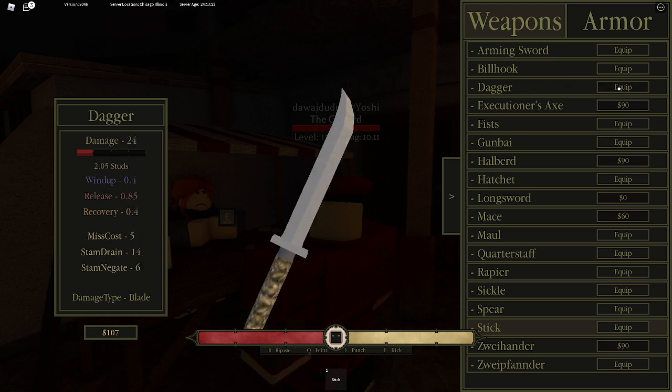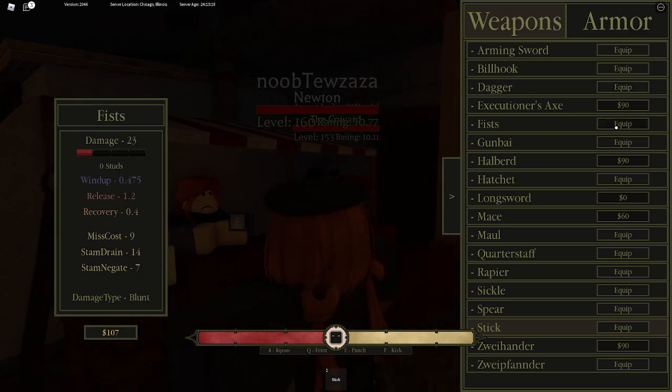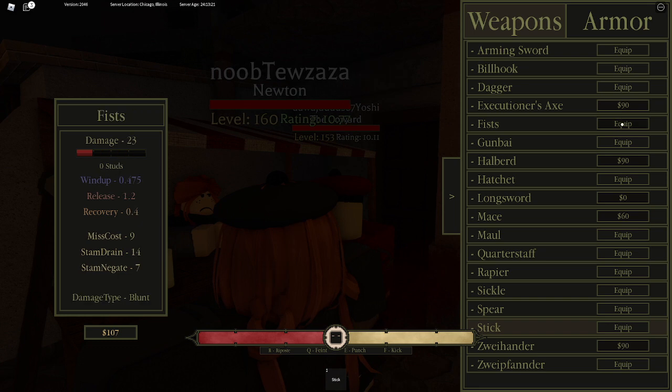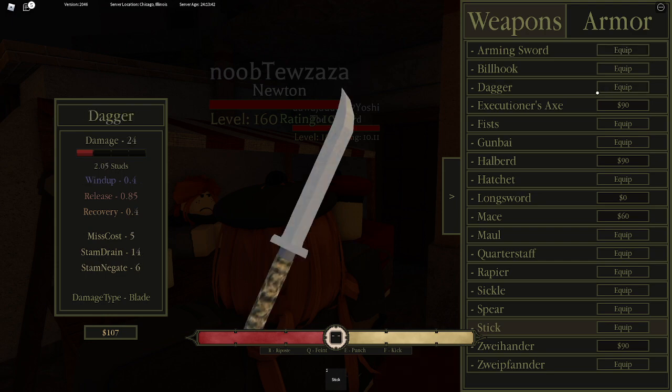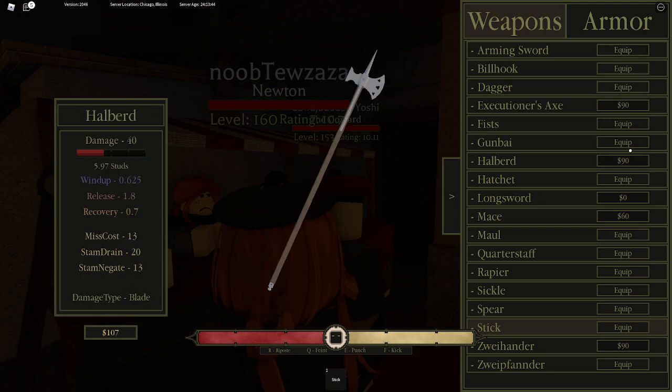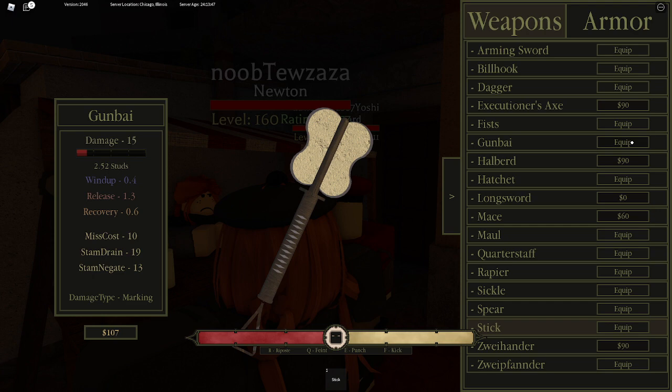If you want to start easy, the dagger works by just spamming your mouse. Then you've got fists - decent, I sometimes use them. The arming sword is S-tier for me. It's good for starting players to learn how to block, riposte, feign, punch, kick, and everything like that.